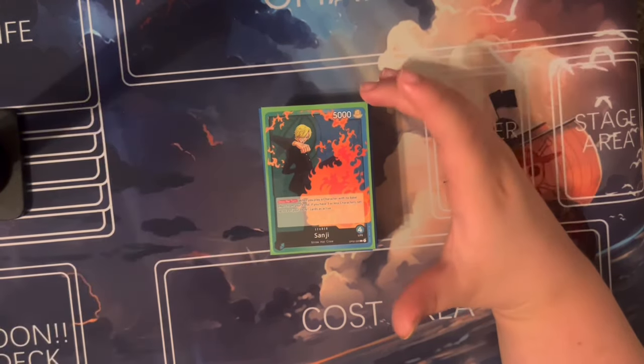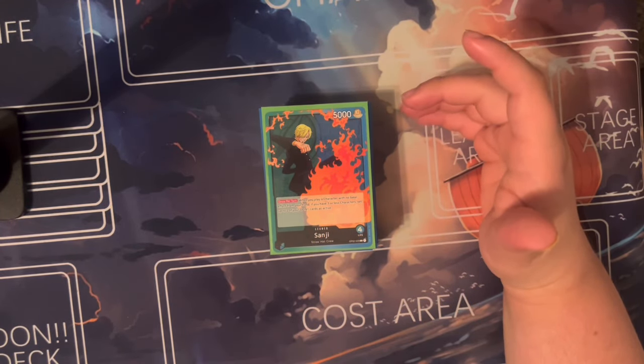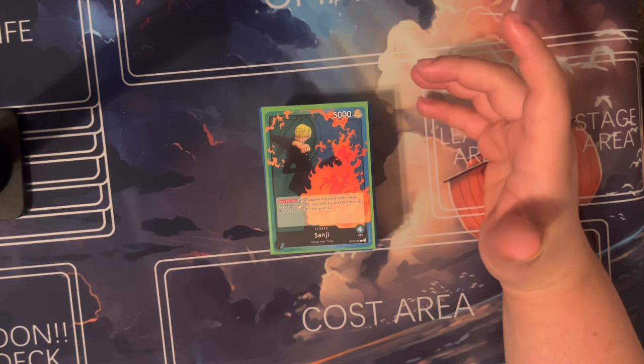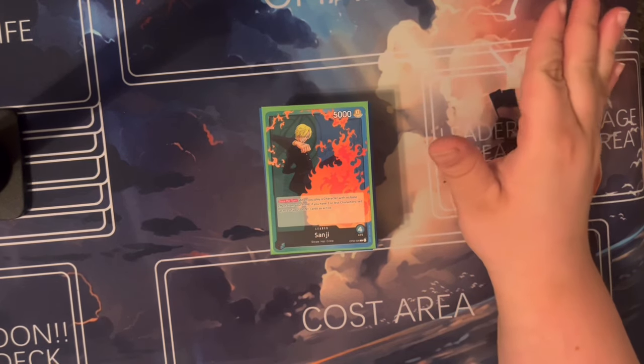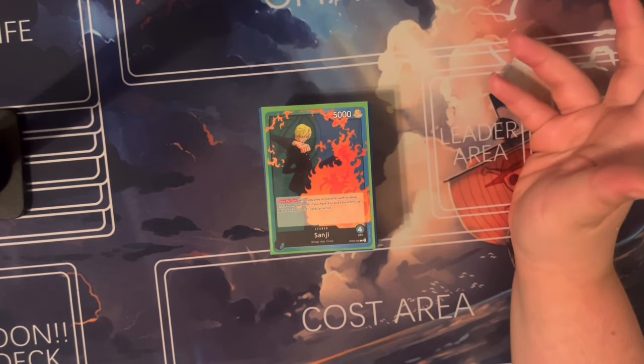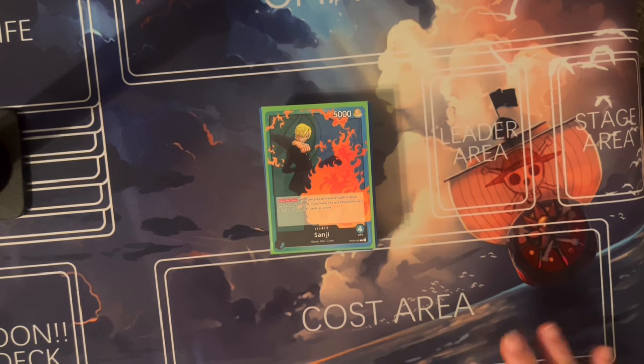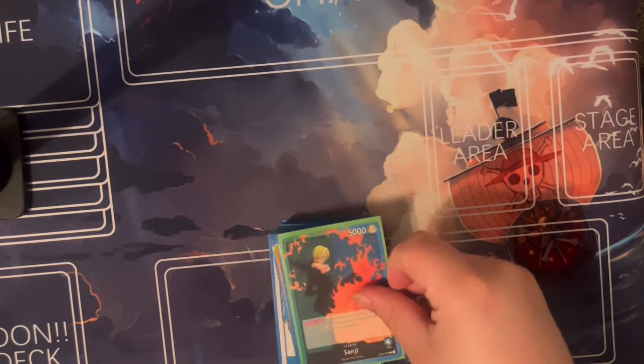The reason I call it a Punk Hazard deck is because most of the cards are Navy or have association with the Punk Hazard arc. There's only one character with no relation to that arc — Pudding — because you can't play a Sanji deck without Pudding. So, bear with me there. Let's get straight into the list.